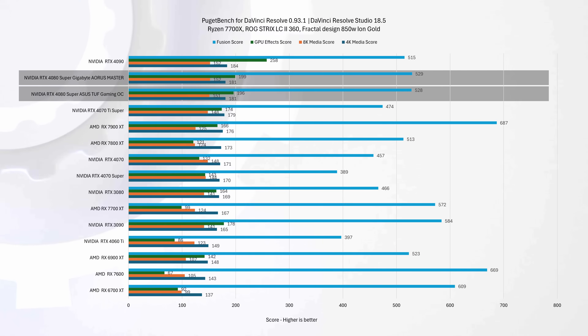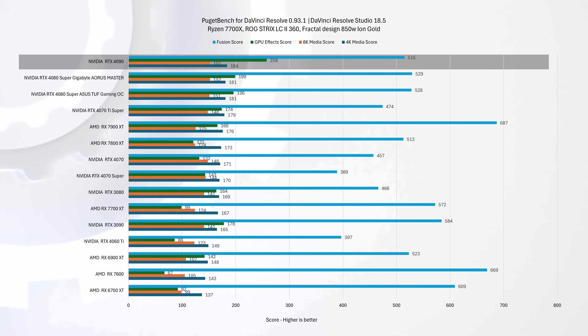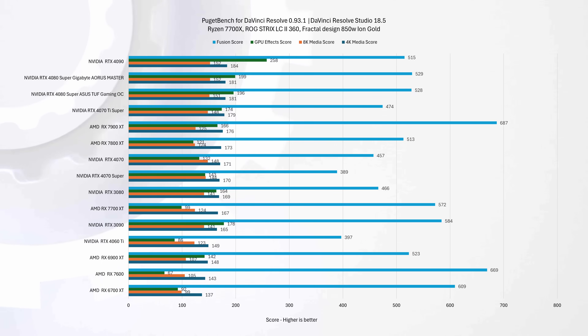Transitioning to video editing, let's see how these GPUs fare in DaVinci Resolve's demanding workloads. They prove their worth in both 4K and 8K media handling, tying in performance. Notably, the AMD RX 7900 XTX stands out with its exceptional fusion score, outperforming even the RTX 4090 in this aspect. Overall, while the RTX 4090 leads in raw GPU effects, the 4080 Supers offer balanced performance across the board — a solid option for video editing, provided you don't need extra VRAM. Considering 4090 pricing and shortages, the 4080 Supers might become the go-to for top-of-the-line editing machines.